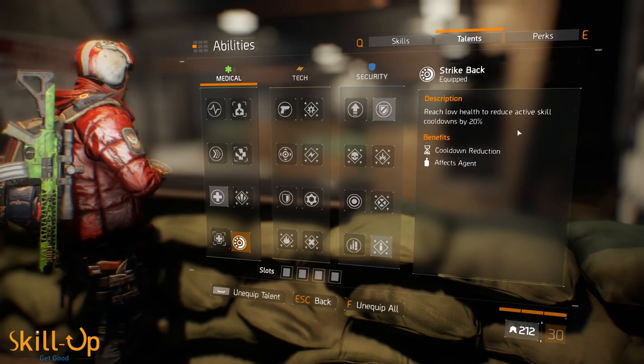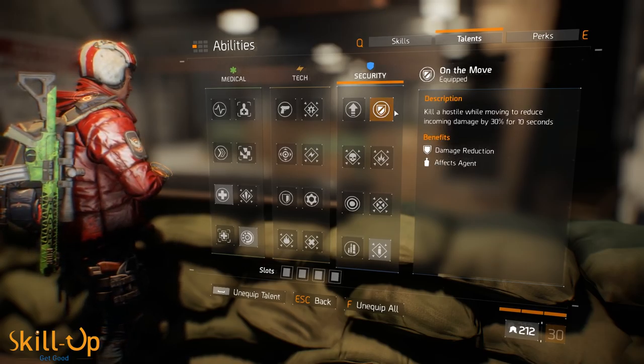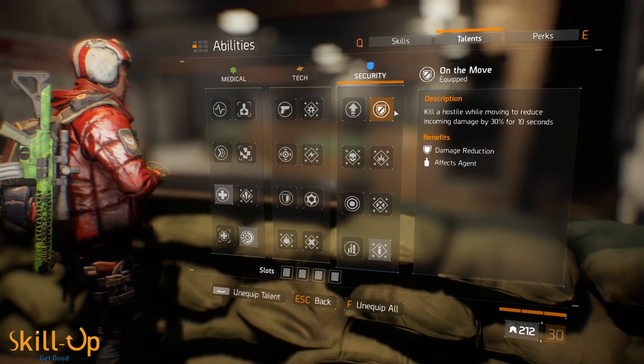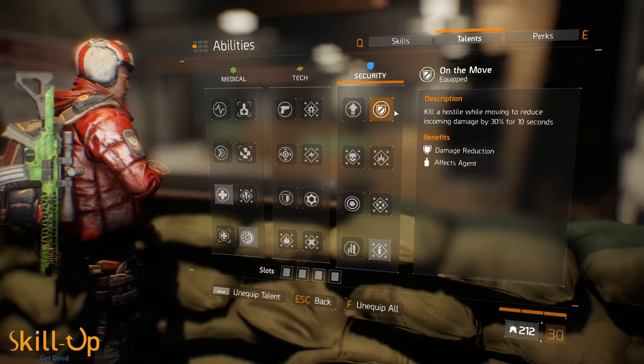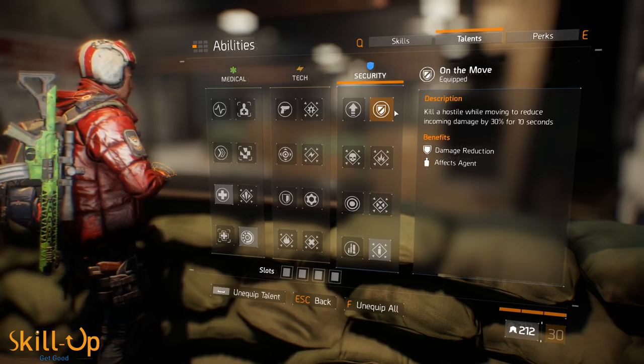The third one is On the Move, a talent that doesn't really see much use: kill a hostile while moving to reduce incoming damage by 30% for 10 seconds. You will very often be moving with this build — commonly you're up front trying to take out one target and chase down the next. I found this talent has been hugely beneficial for my overall survivability, and I'd really strongly recommend you take it.